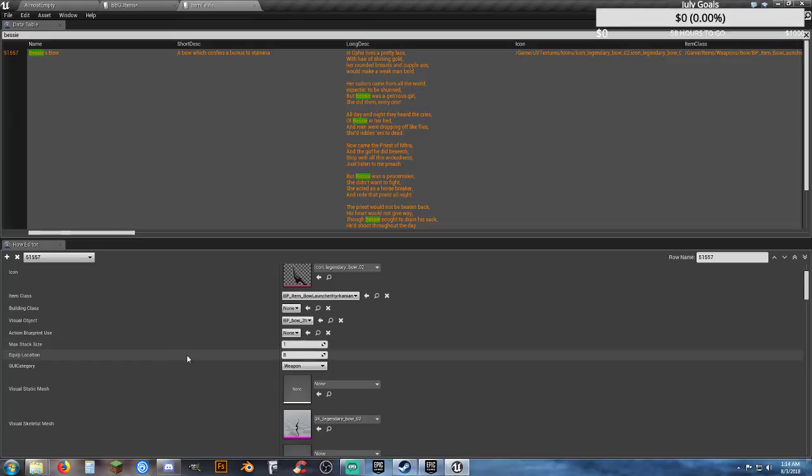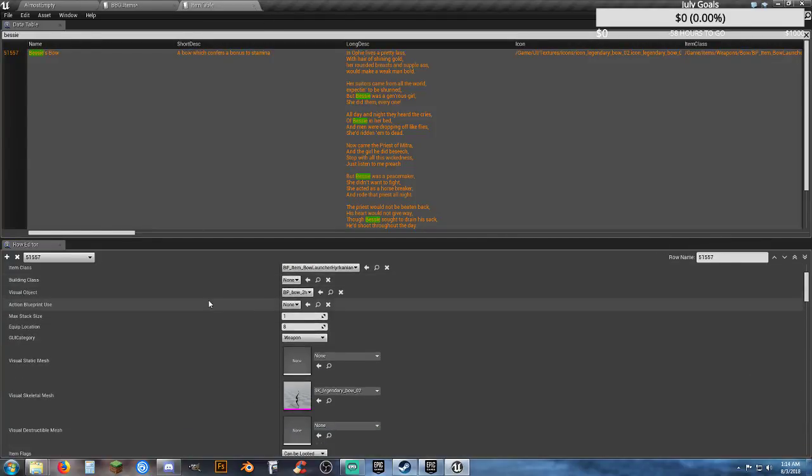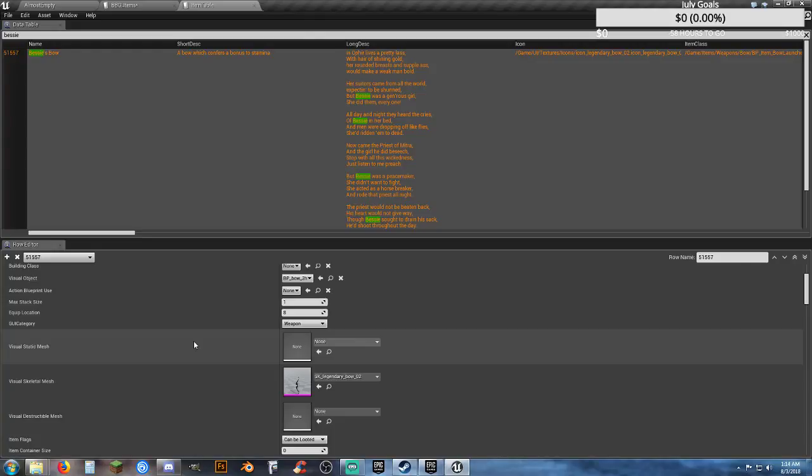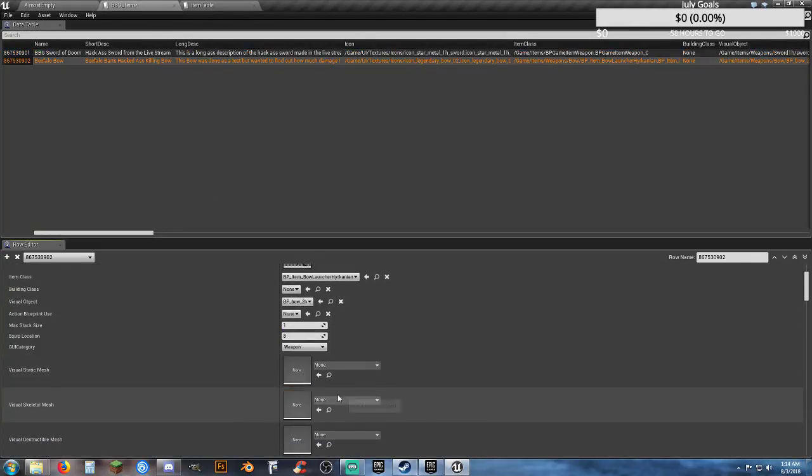Max stack size and equip location — we'll do one and eight. GUI category is weapon, that's fine. We have no visual static mesh, but we do have the legendary bow two for the visual skeletal mesh, so that's going to be kind of an important thing.